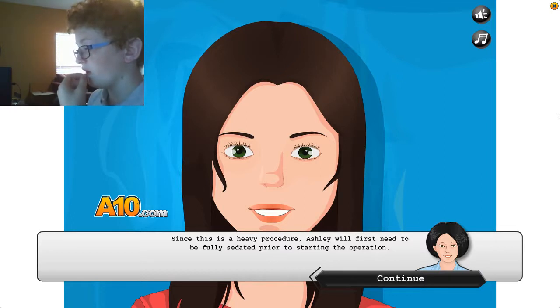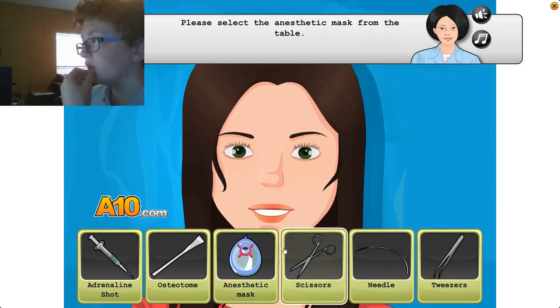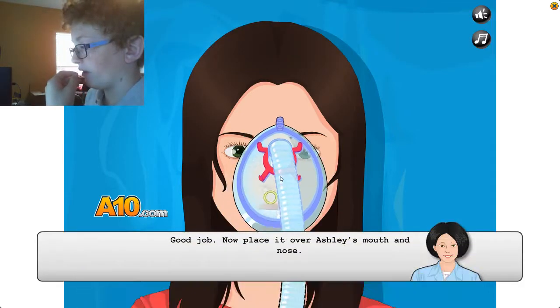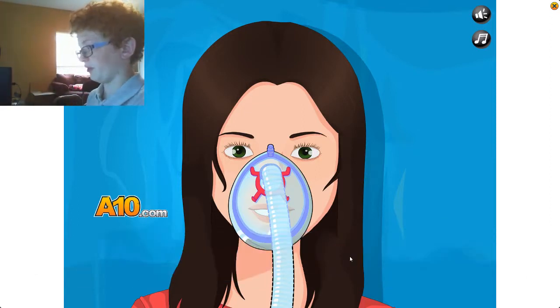Since this is a heavy procedure, Ashley will first need to be fully sedated prior to starting the operation. Okay, please lift the anesthetic mask from the table. We're going to dispense water through it so she can drink some water while we're operating on her — that'd be a good thing. Now let's wait for her to fall asleep.